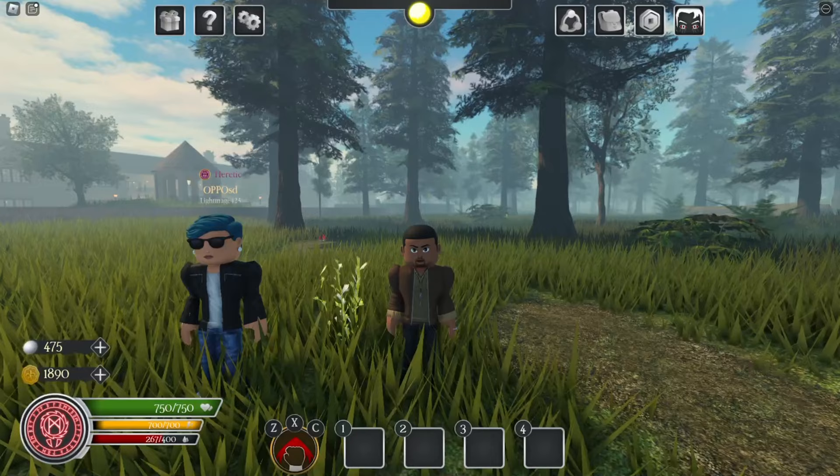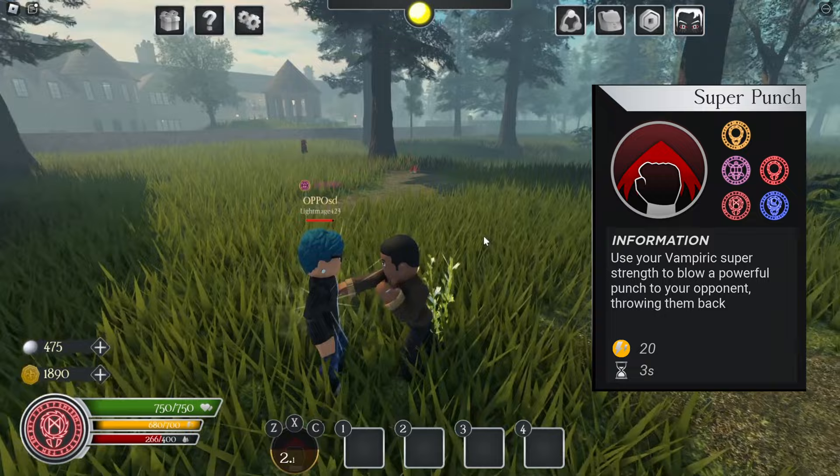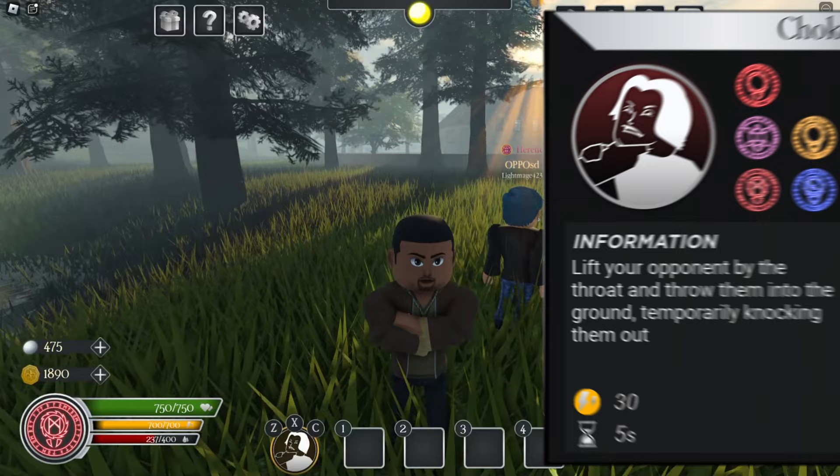TVO2 did not fail to disappoint. So for the first move, for actual abilities, we got super punch — basic, 20 damage, flinging punch.